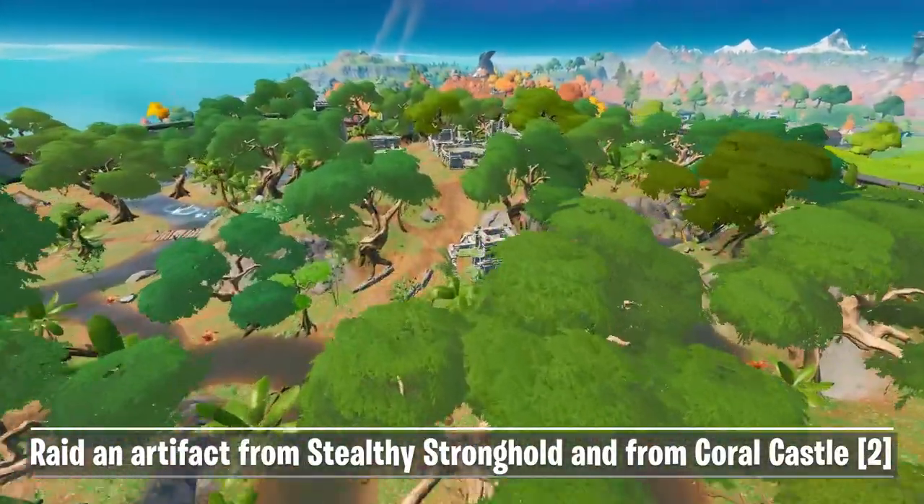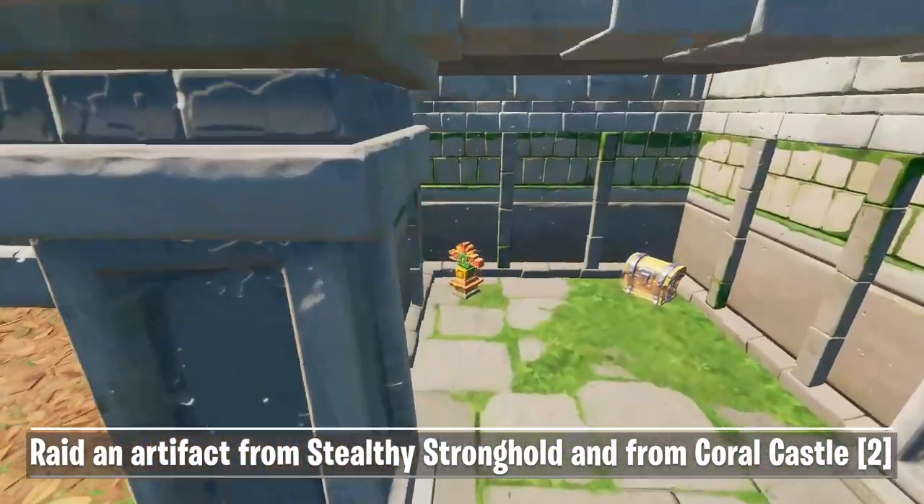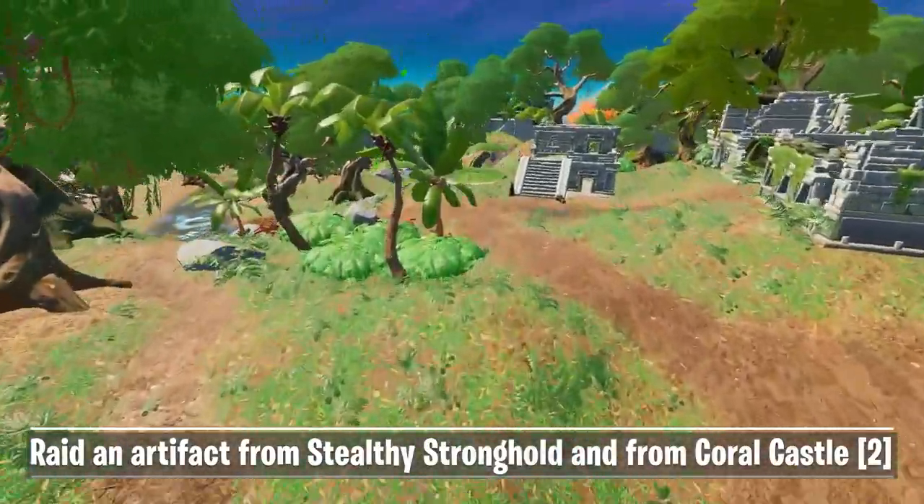Stealthy Stronghold also has four different artifact locations, starting in the building where NPC Lara Croft spawns. These artifacts look very different from the ones in Coral. This one looks like a two-headed bird or anything like it.